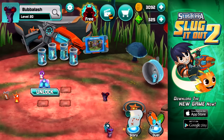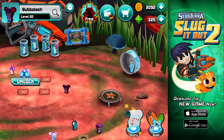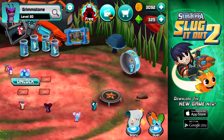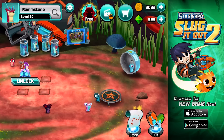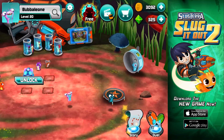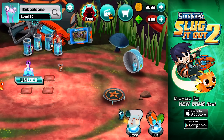Let's throw these ghouls in our team and check out some of the stats. Let's put Grimstone with his counterpart Ramstone, and Bubbleash with Bubbly Elm. That looks like a good team.